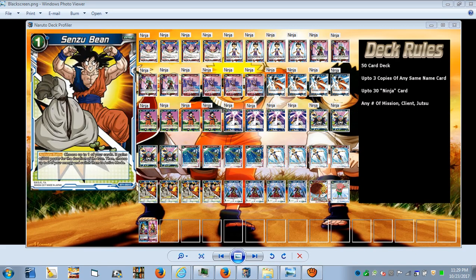Senzo Being: active battle, choose up to one of your cards and it gains 5,000 power for the duration of the turn — and that can be used on any of your cards, blue or red. Then choose up to two of your energies and switch them to active mode. It doesn't say blue energy specifically, so you can untap two red energies after spending one blue to play Senzo Being.